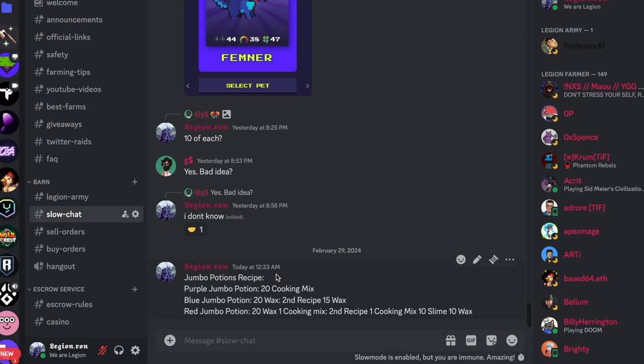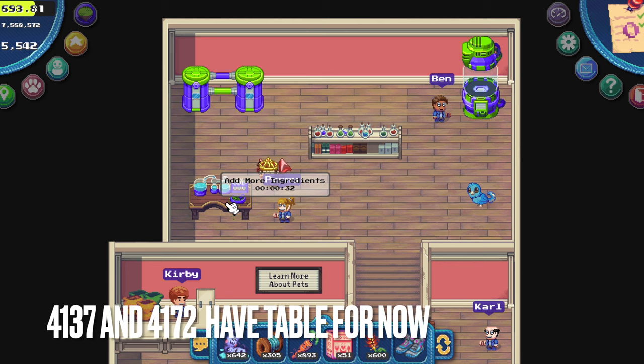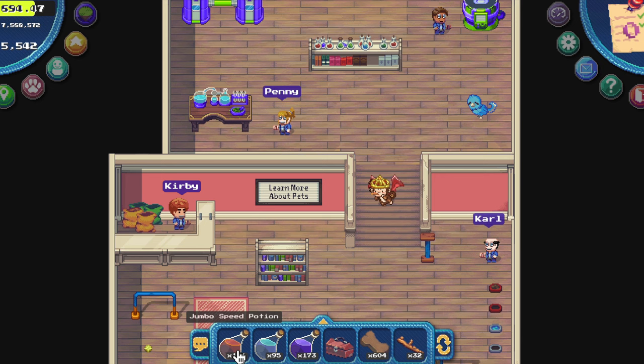Creating potions implies some luck, so those recipes are not 100% guaranteed to generate the expected result. Those are the most efficient recipes we have up to now. For example if you want a strength potion — those are old recipes — you just put 20 cooking mix into the potions table, select the cooking mix, put 20 here, and then wait 2 minutes and you will get the potion. There are also farmlands that have potions tables. Now that we have at least 30 jumbo potions — do not use smaller potions, jumbo potions are the best — and a growth lab kit, we can now hatch our pet.